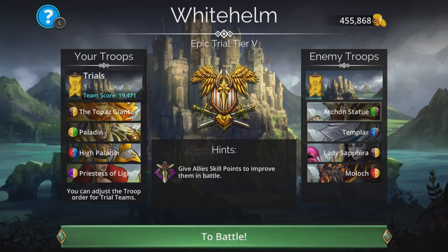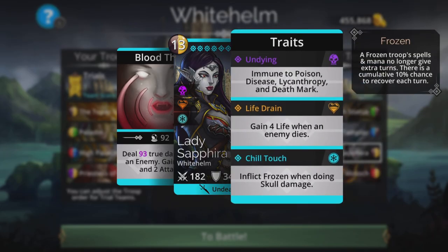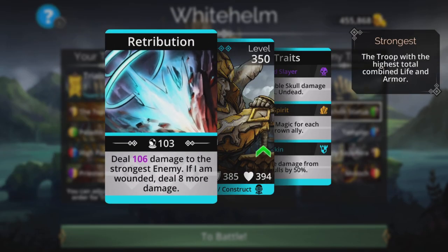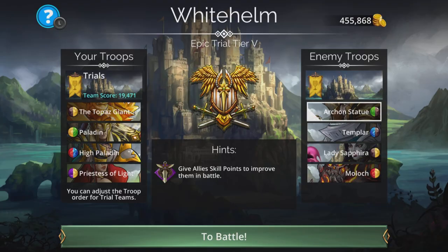This is the last one. The reason why we go full Nysha is because there's only one troop which gives any sort of negative status effect, and this is Lady Sephira — she inflicts Frozen when doing skull damage, but she's not going to get a chance to do that because she's going to be gone long before she has a chance to do any skull damage, because we're killing these troops in reverse order. We're going Moloch first, then Lady Sephira, then most likely Templar, and then Archon Statue.